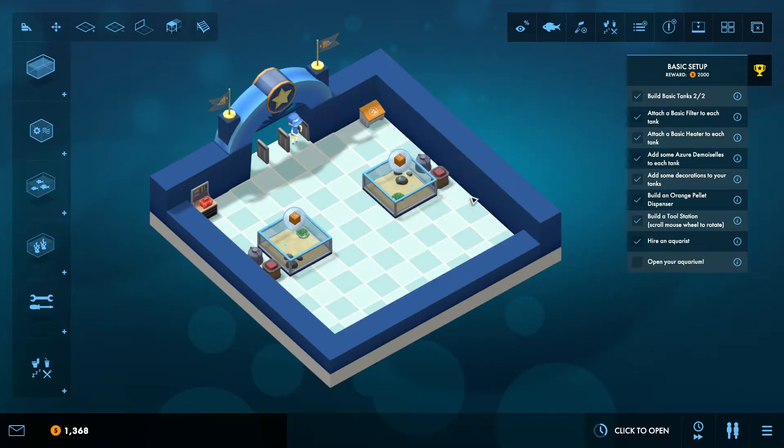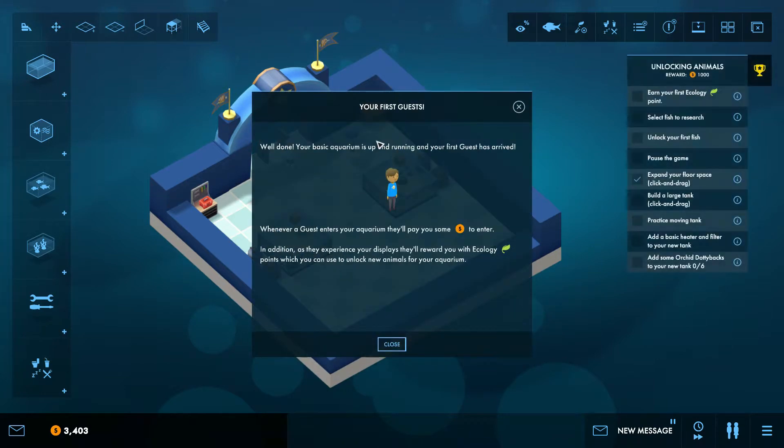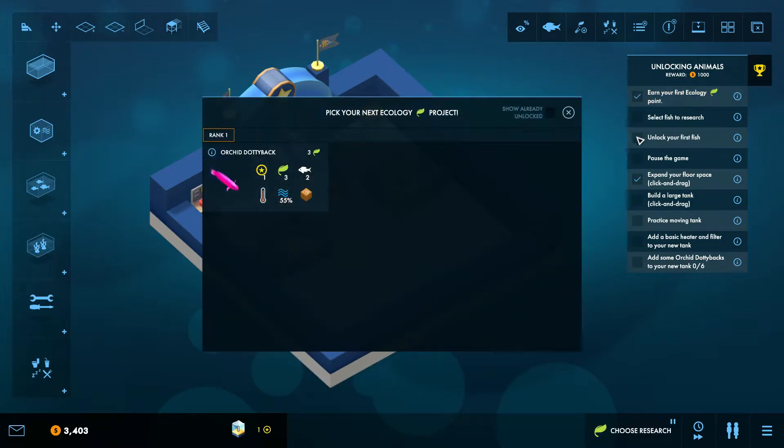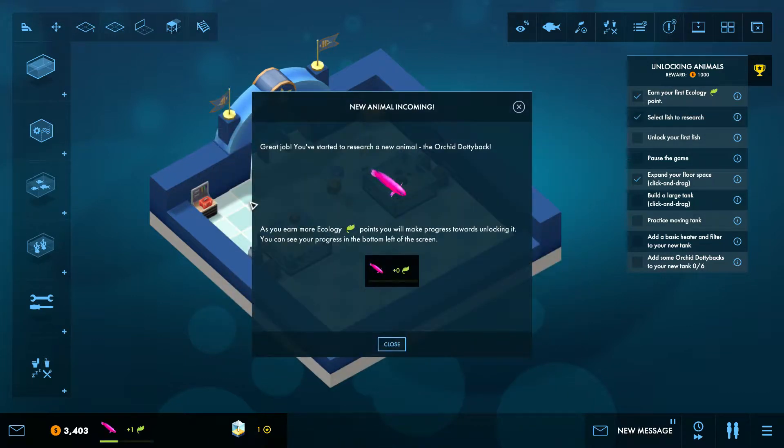She's already near the entrance — open your aquarium. We have our first guest! Well done, your basic aquarium is up and running and your first guest has arrived. Whenever a guest enters your aquarium, they'll pay you some bucks to enter. In addition, as they experience your displays they'll reward you with ecology points, which you can use to unlock new animals. Earn your first ecology point.